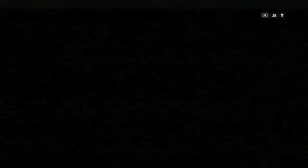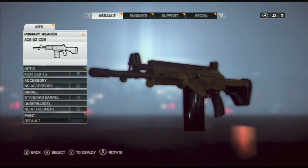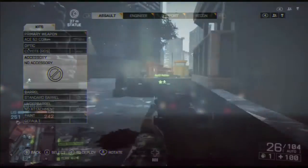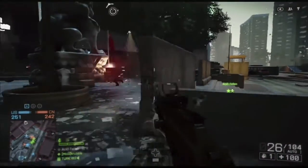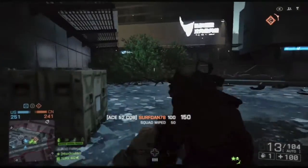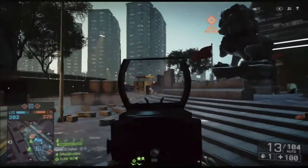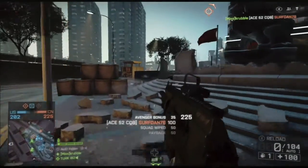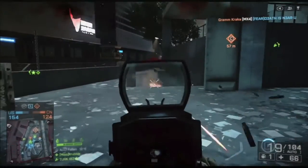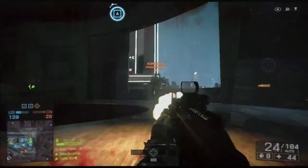You can see here I'm unlocking this red dot sight — wow, awesome, finally — because I wanted it so I could take out people better from a distance, since the iron sight wasn't good enough. I'm attaching it now, it's attached, and I'm trying to play with it, but I don't find it as good. I almost did better with the iron sights than the red dot sight, and it still takes a ton of bullets to take them out.